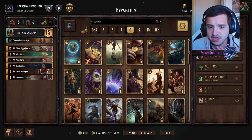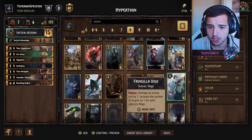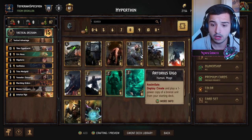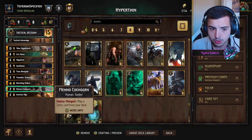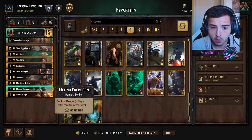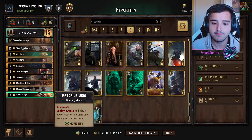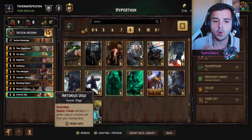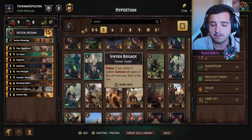The consistency cards in Hyper Thin haven't really changed. You're using Marching Orders as a thinning option, which hits Meno or Vigo. Meno plays a tactics card, so you could go Meno into Marching Orders, or Meno into another tactics card to thin by one. Vigo creates a bronze unit from your starting deck — we use three bronze units, so we always see the same three.